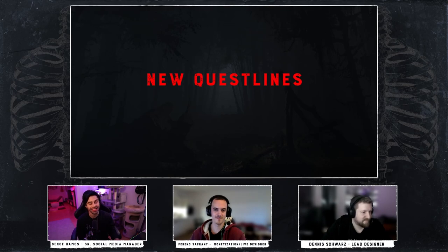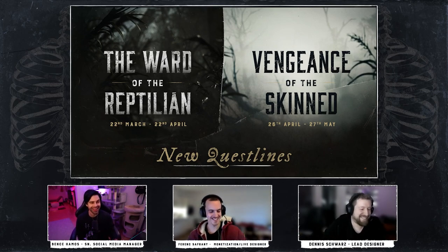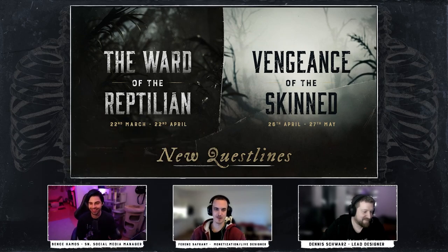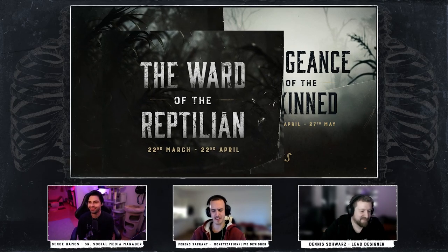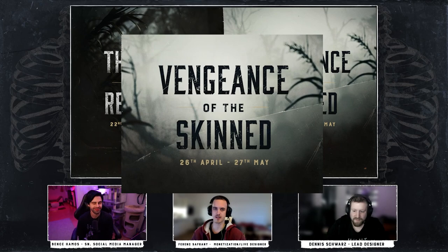We'll also be receiving two new questlines: The Ward of the Reptilian and Vengeance of the Skinned. Their names sound like titles from a fantasy series you'd find in the young adult section of your local library, and much like books in a series, they are sequential. The Ward of the Reptilian will run from the 22nd of March to the 22nd of April, and Vengeance of the Skinned will run from the 26th of April to the 27th of May.